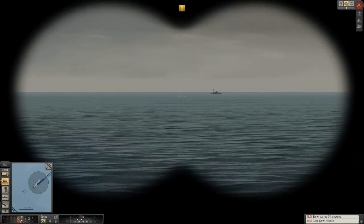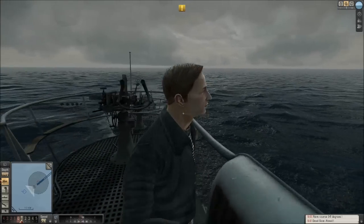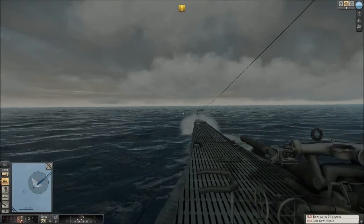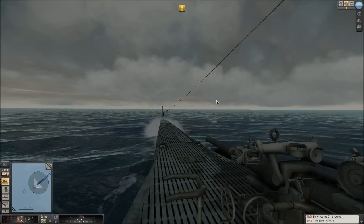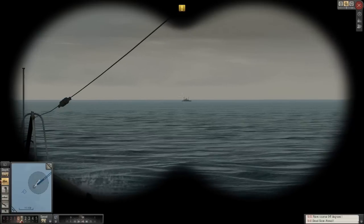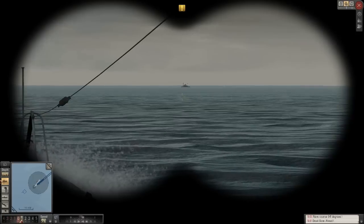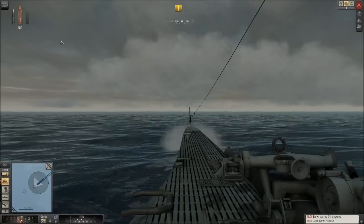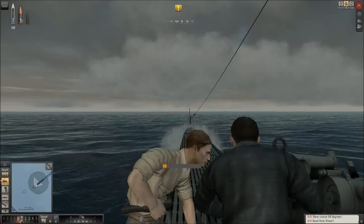That destroyer is pulling circles — that usually means there's a submarine about. I don't know if we're going to be coming across any English submarines. One question I had in the comments was: can you sink another submersible? I think you can, if you're lucky or skilled enough. I don't think I'm either. So don't be expecting Wolfram here to be sinking any enemy submarines.